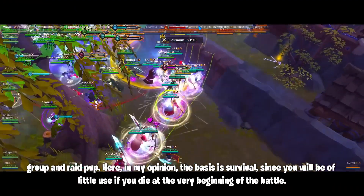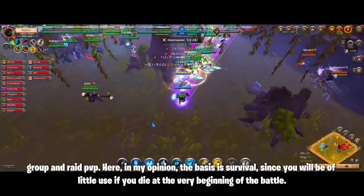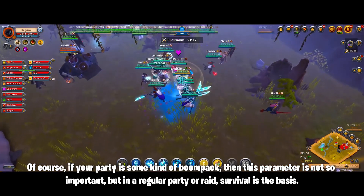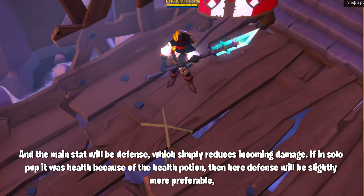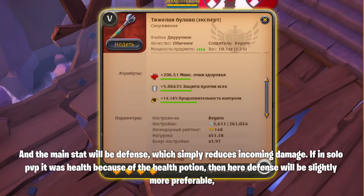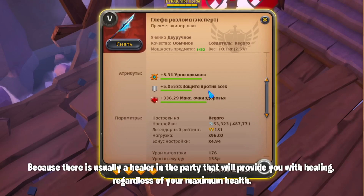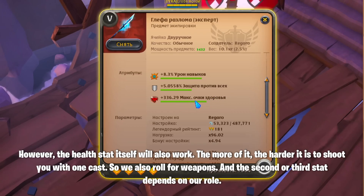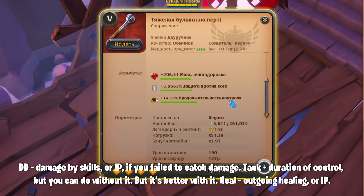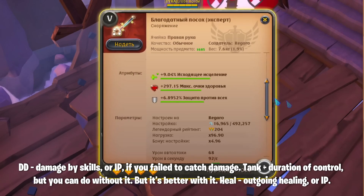For group and raid PvP, the basis is survival, since you will be of little use if you die at the very beginning of the battle. In a regular party or raid, survival is the basis, and the main stat will be defense, which simply reduces incoming damage. If in solo PvP it was health because of the health potion, here defense will be slightly more preferable, because there is usually a healer in the party providing healing regardless of your maximum health. However, the health stat itself will also work — the more of it, the harder it is to kill you with one cast. The second or third stat depends on your role: DD takes damage by skills or IP; Tank takes duration of control; Healer takes outgoing healing or IP, and in the case of the holy staff, CDR is also an option, but healing power is still preferable.